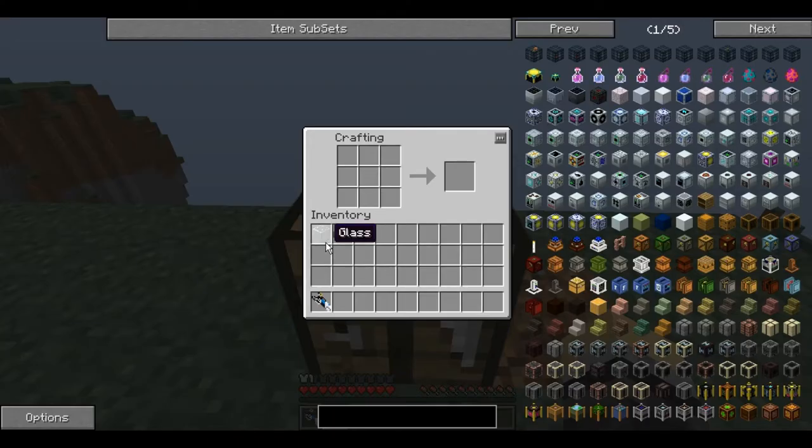To craft this you need one glass block, one iron ingot and one bit of redstone. Place the iron on the left, the redstone in the middle and the glass on the right to produce an Electronic Intelligence Indicator.